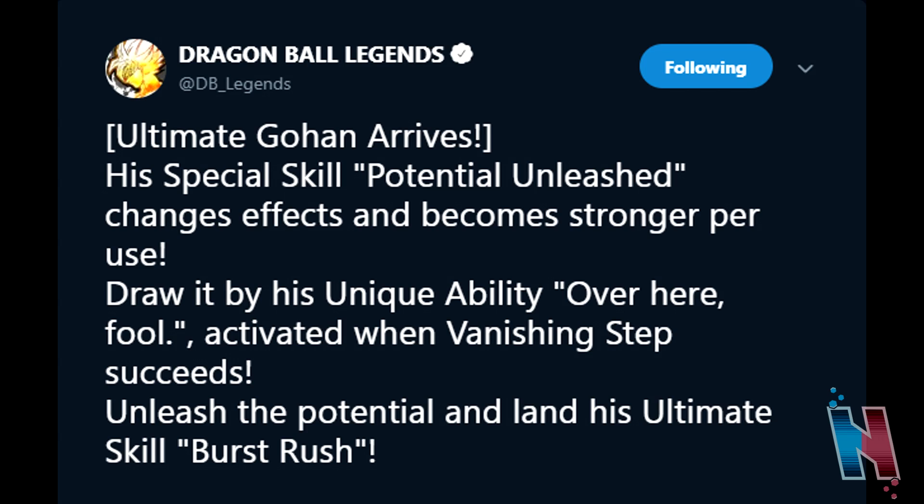Either way, compared to the other two units, Ultimate Gohan does seem like the better unit so far — and not just as a fan of Gohan, but because he doesn't have a negative drawback. Super Saiyan 3 Goku is use him at the beginning of battle for 45 seconds and that's it, and Vegeta is use him at the end of battle and that's it. Gohan sounds like the middle unit that can hold it down, because he doesn't have a negative drawback from using Potential Unleashed and then Burst Rush.